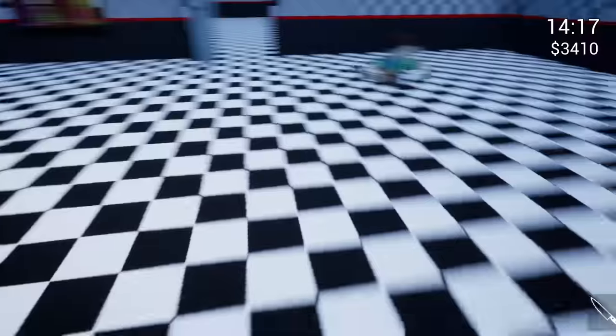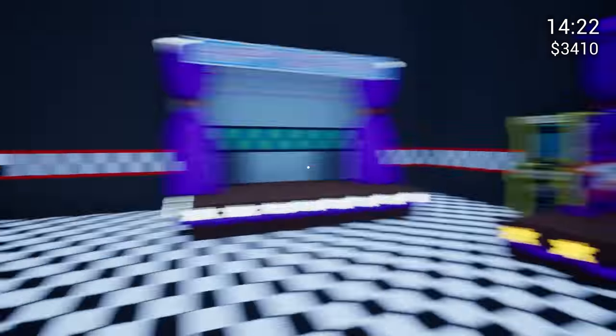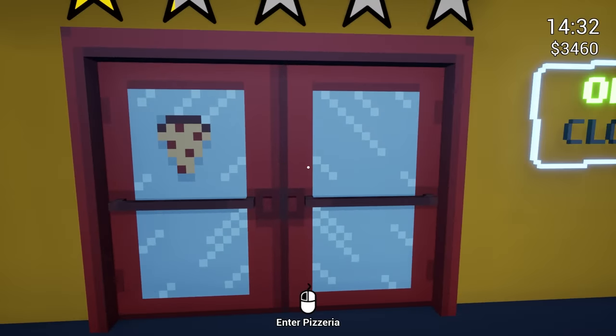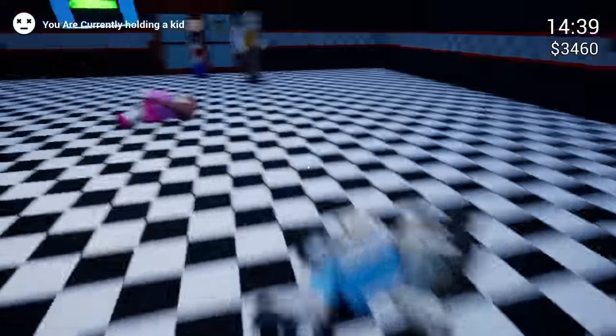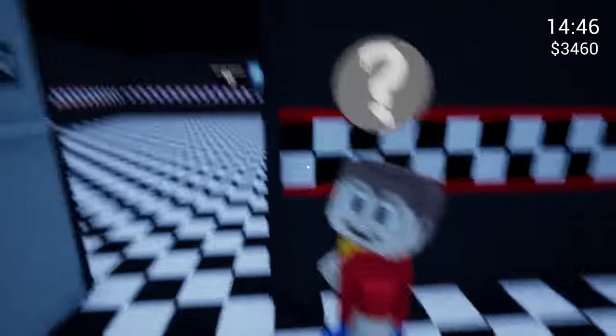We need to figure out a way to make some money. I don't know if we need animatronics or what. Let's see if putting these stages down increased our rating at all. Is my rating — what? It went down! Why did it go down? Maybe if the children see you killing and try to run out, it lowers your rating? I have no idea. I don't know how we're going to get that to increase.